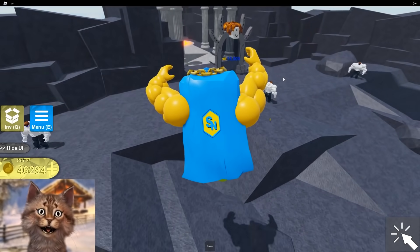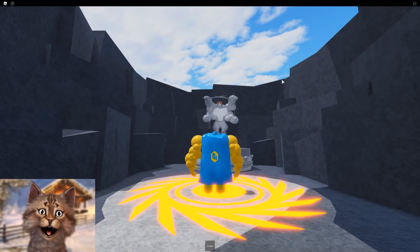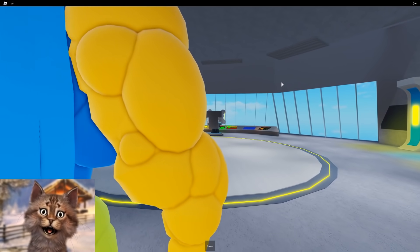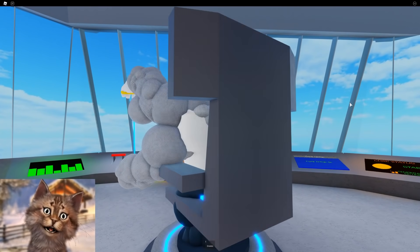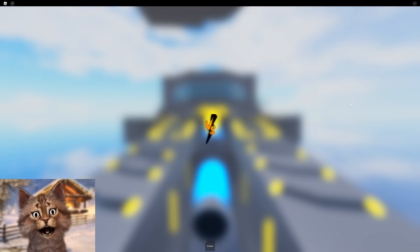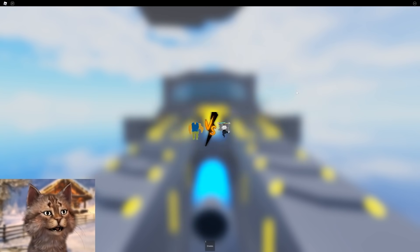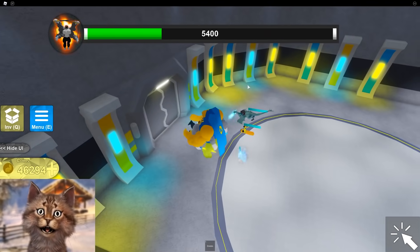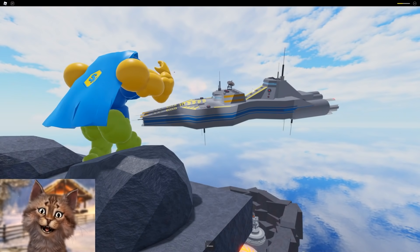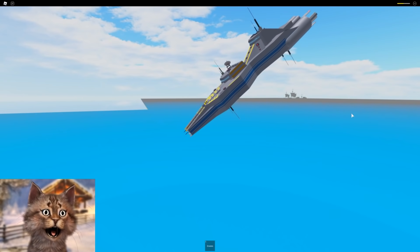Which one are we fighting? I think we're gonna fight this guy — he's a little bit easier, I think. They're both pretty tough. This guy is way bigger, but the other guy has more abilities — he has a shield and a zap. This guy is kind of like the robot guy from Clone Wars with four arms. He's the Star Wars Clone Wars boss. We gotta defeat this guy. I wish he was a skin — four arms would be a cool skin.